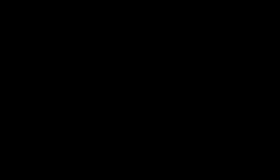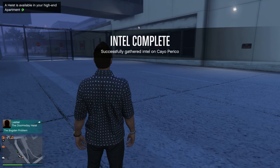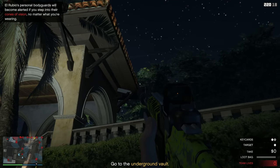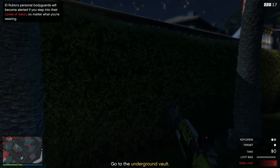If you want to see the approach where you spawn at the airfield and also exit from the airfield, the link is in the description. It's the full silent and sneaky version of this heist finale done completely solo, so you can blow through it as fast as possible.